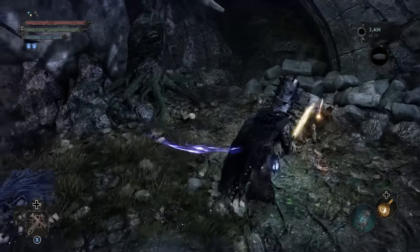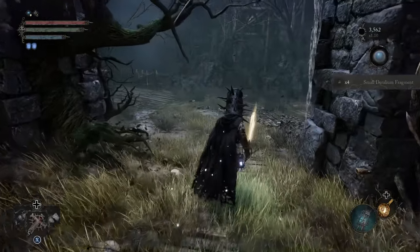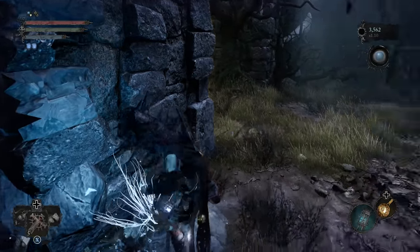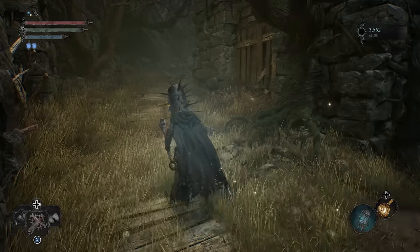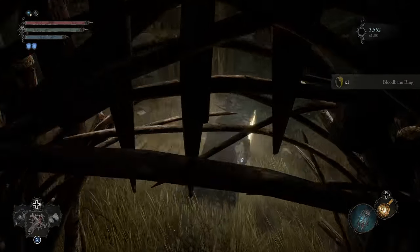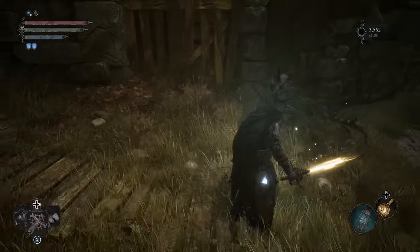We're gonna exit umbral in just a little bit, so don't feel too worried. We're gonna get the small delirium fragments ahead as an exit — we should grab them now. And there should be a ring... there we go, the Bloodbain Ring. This one's actually pretty cool: if you are using poison, it simultaneously causes bleed buildup, which is pretty nice — might be worth considering.